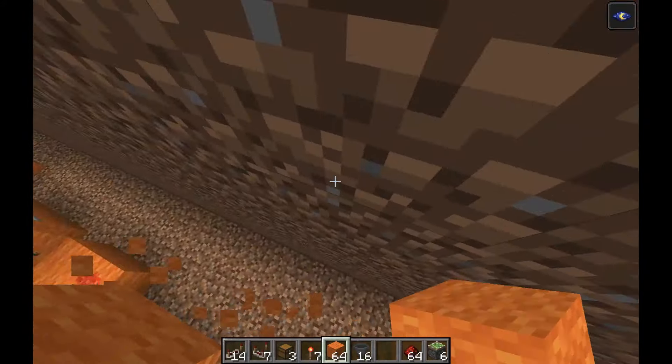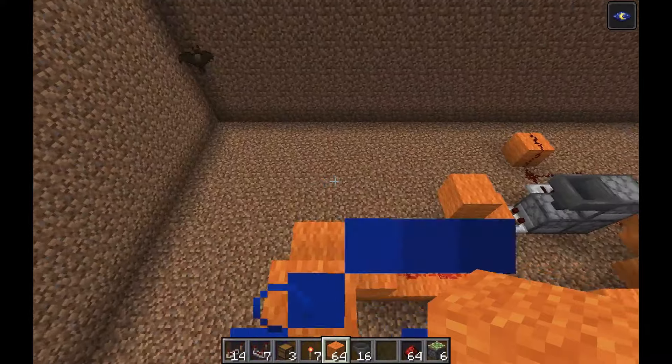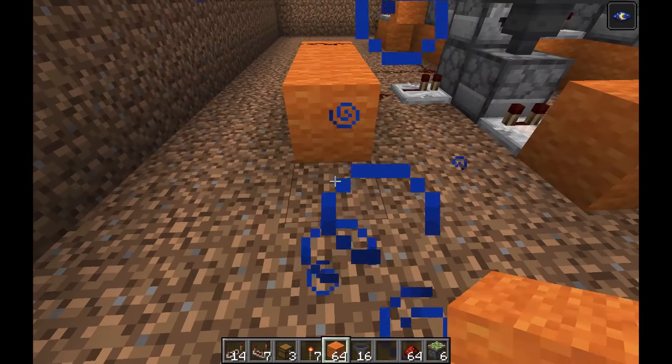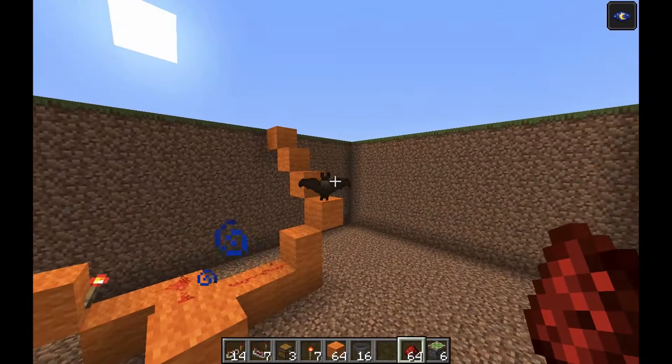Then place a block next to the wall, a redstone torch, and a block on top, which is going to funnel the signal up to the surface. Place one, two, three blocks going down here.